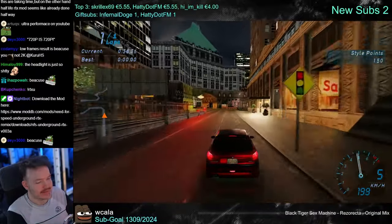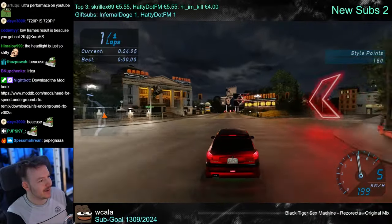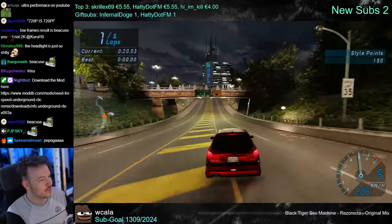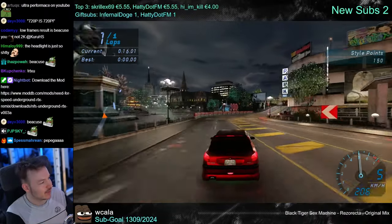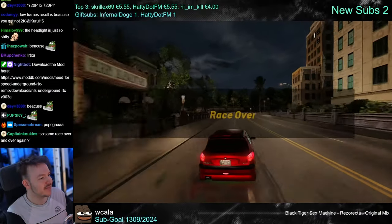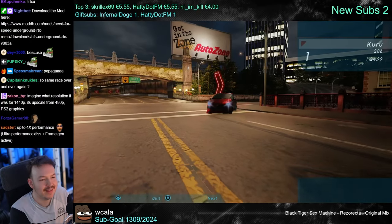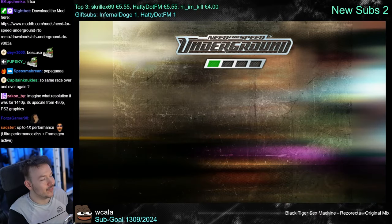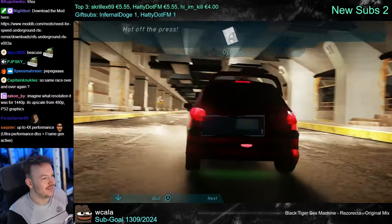There should be some kind of explanation for all the settings. Just calling them 'performance,' 'ultra performance,' or 'balanced' is fine, but then show the actual resolution being used. Put that information in there, because not everyone has hundreds of people supporting them in the chat. Most people are on their own when they play something like this, and they probably give up because it's too exhausting.